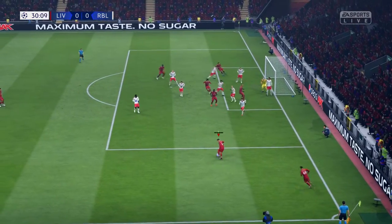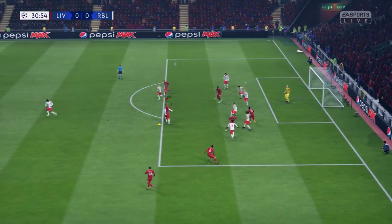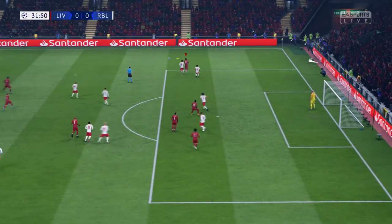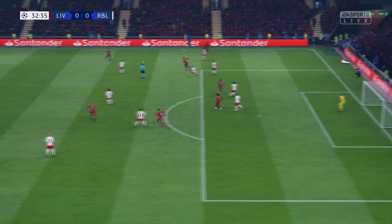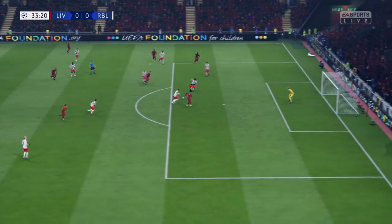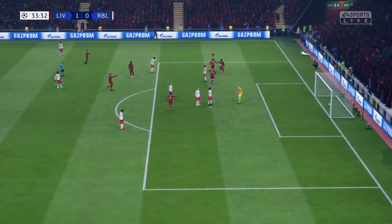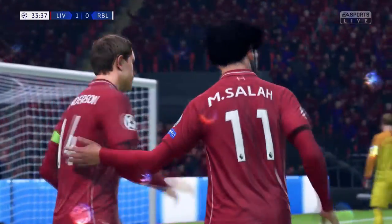They've elected to go for the short corner, electing to cross into the centre — not really the ideal clearance. And now Jordan Henderson, and Fabinho — opportunity it is — and a goal, courtesy of Mohamed Salah! His side in front, to their delight.